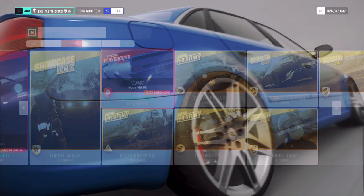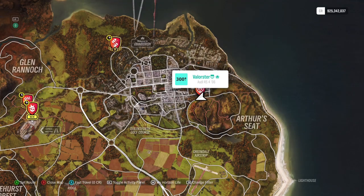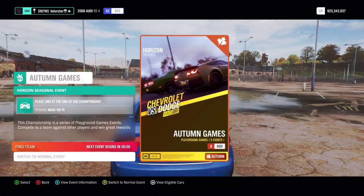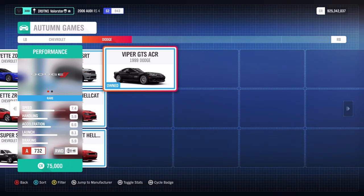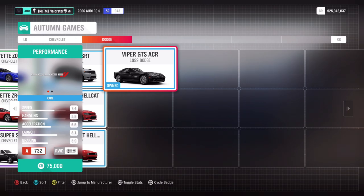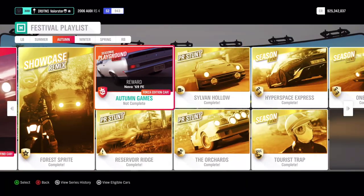Then let's go to Playground Games. What do we need? Chevrolet VS Dodge in A-class. Playgrounds is basically what you prefer yourself. The Corvette has always been a very fast car, so I'm probably going to use that one. I don't have all the cars, but I'm definitely going to take this one because I know it's good and fast. What can we win? The Nova from '69.